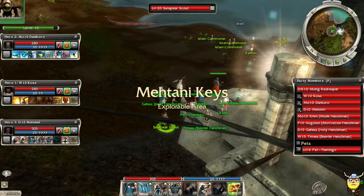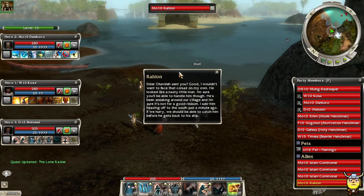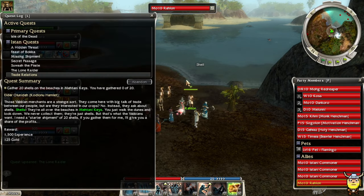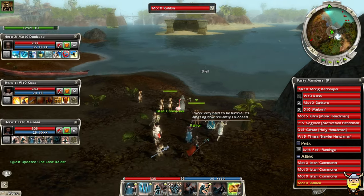Mad Mandragors — I hate these guys, remind me of Zerglings from StarCraft, always burrowing. We get a group of enemies — teammates, I mean. So in this area we need to gather 20 shells, chase down a corsair, and then do our primary quest. Let's do Lone Raider first.